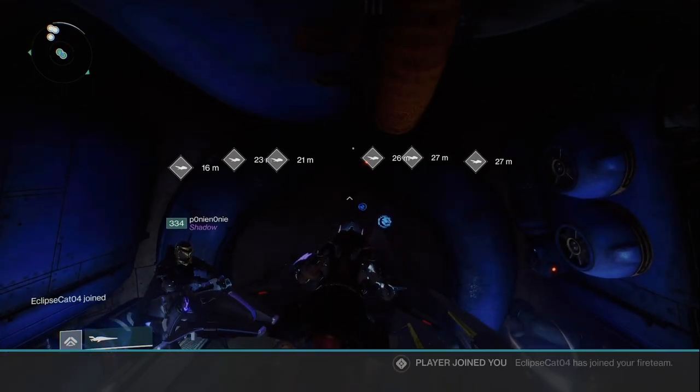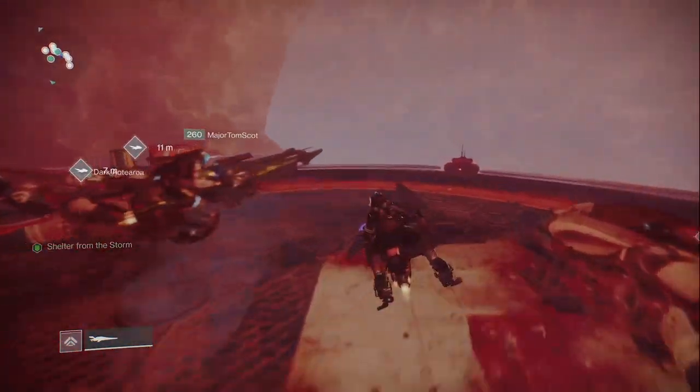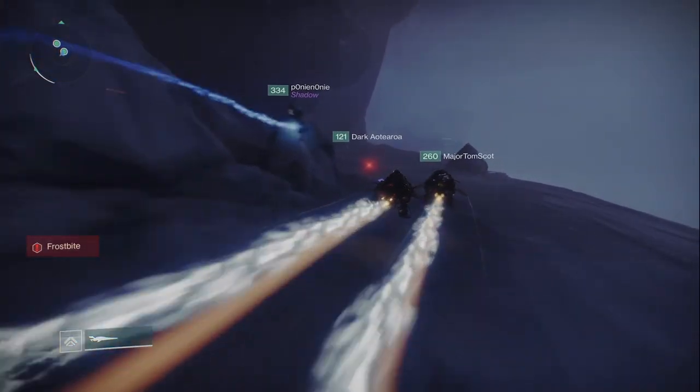So when you come out you're going to start in bubble one. The path from one to two is pretty straightforward, but your biggest danger is going to be your fireteam. As soon as you leave you're going to see Frostbite on your screen, showing on the left in the activity feed.